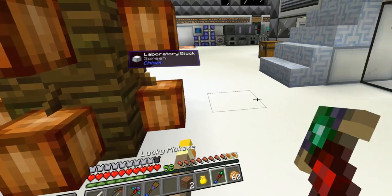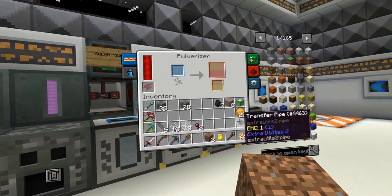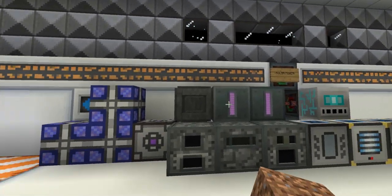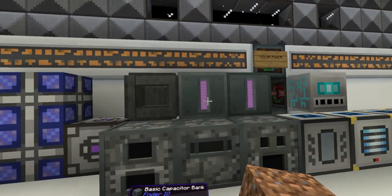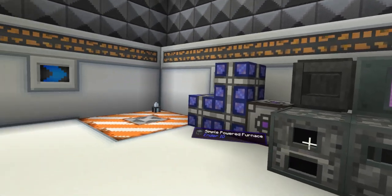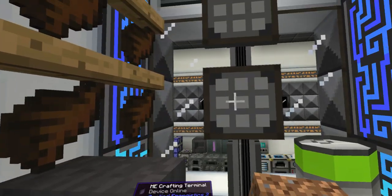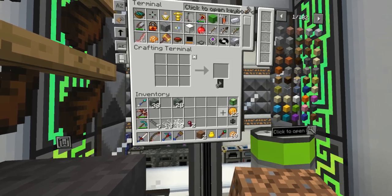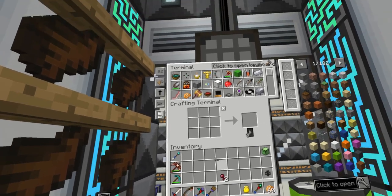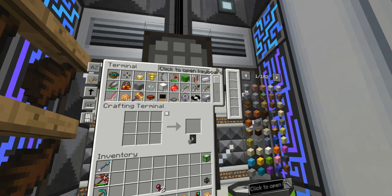There's a lot of quests that I've been doing online. I made a capacitor bank - that was one of the quests that came up, to make one, and I made one of those. I also set up a few other things. I accidentally broke this pickaxe just a little while ago.